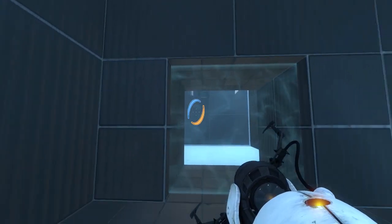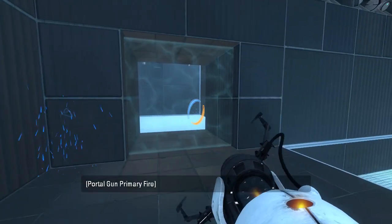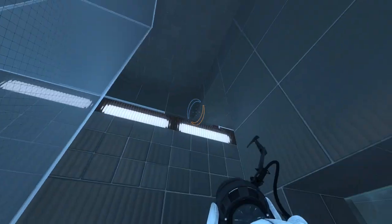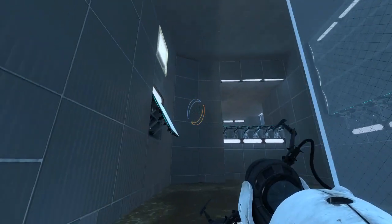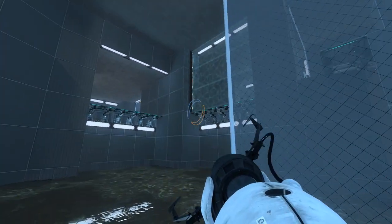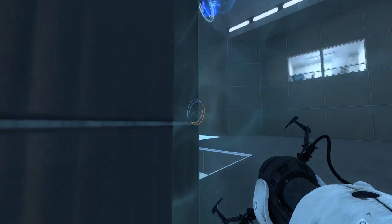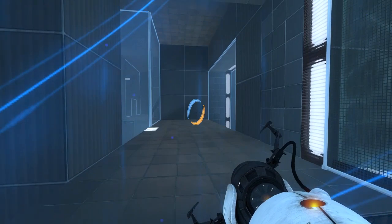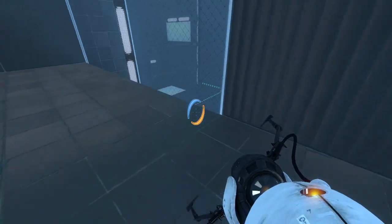This looks weird. What's up with this fizzler? I guess the sides are embedded in the wall for some reason? Why though? Interesting. So we'll jump down from here and launch out of that, I guess? What do we have up here? Oh, exactly where I thought I was gonna go.